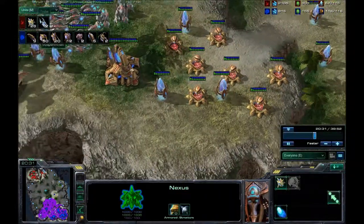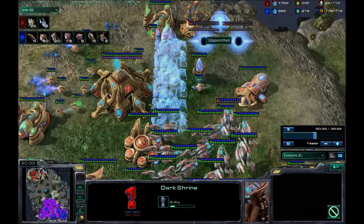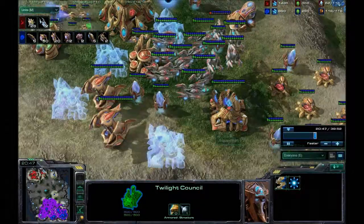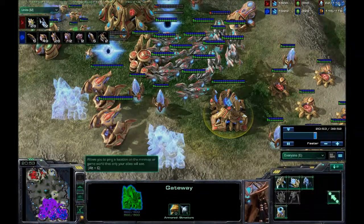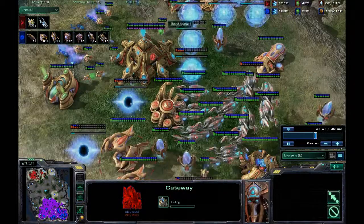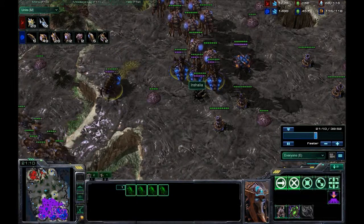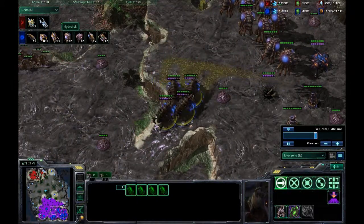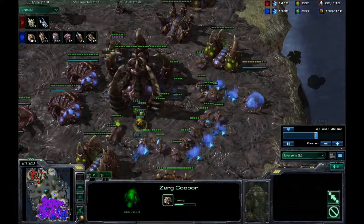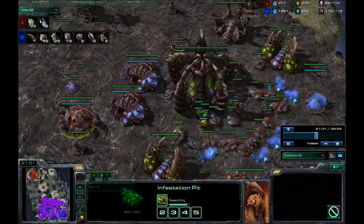He finally decides to get some more gateways and he's building a dark shrine now. I don't scout this at all — I completely blanked it, which is silly of me. He's got warp gate but it isn't upgrading anymore. He just builds a ton of gateways — nine gateways. I have five infestors and 26 hydralisks, and my creep spread is half the map at this point. I've also got an ultralisk cavern and I'm building a spire to respond to any flying units, plus a parasite because I thought he might be building a mass force.